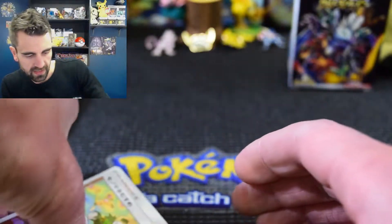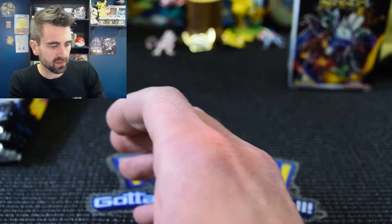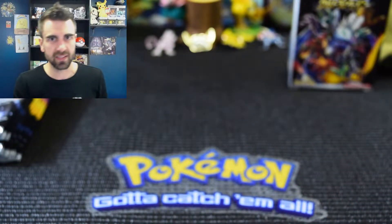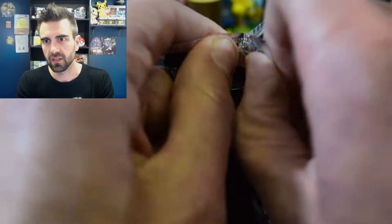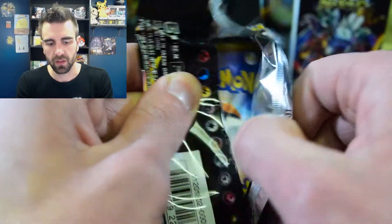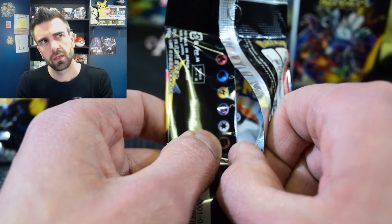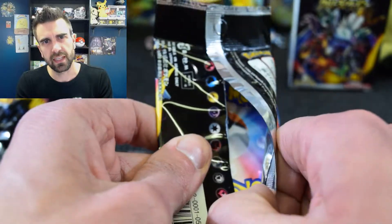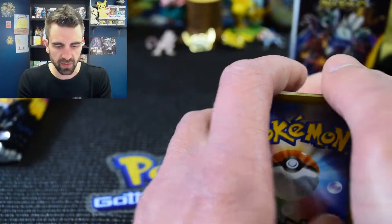Over the weekend the new Japanese set came out - Sky Legends - which has some awesome cards. I think every card in that set I really want for my collection, especially the full art bird trio. It's like a stained glass window - I'm sure you guys would have seen it online by now if you follow anything on Instagram, because that is what everybody's talking about and that card looks amazing.